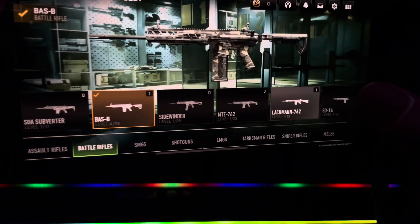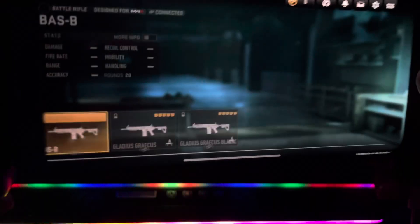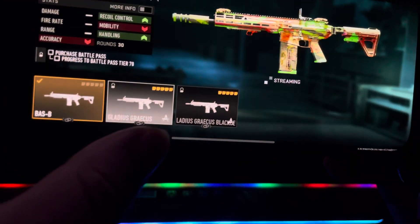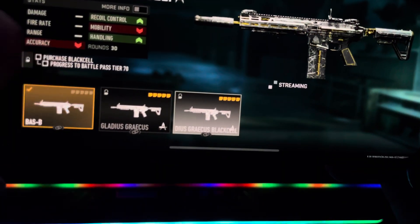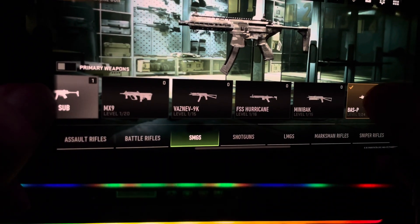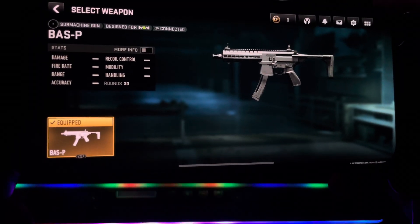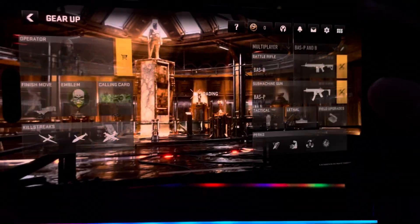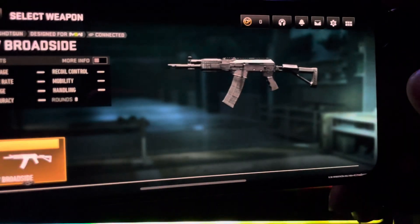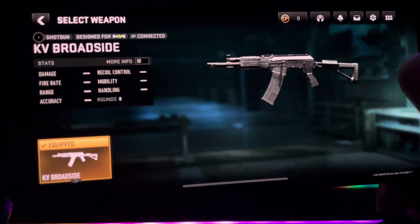Sorry, I pressed the wrong weapon. This one is the Bass-B — it's a good gun, very good. I only have this one skin, I don't have the battle pass. The other one is the Bass-P — use the Bass-P. And then there's the KV Broadside — it looks like a machine gun but it's a shotgun, very good gun to get.